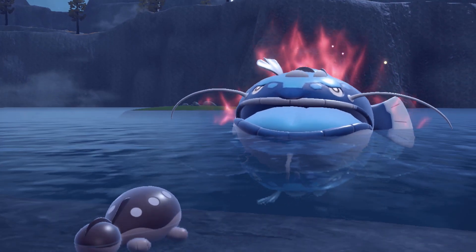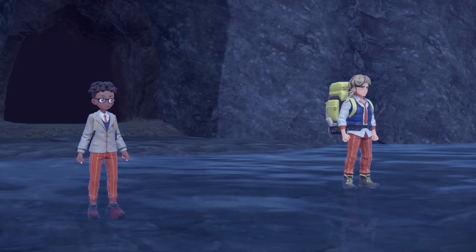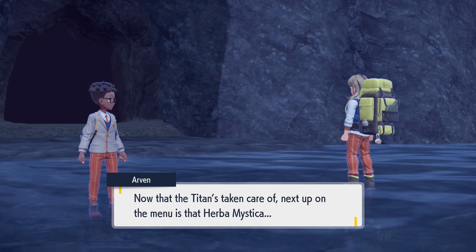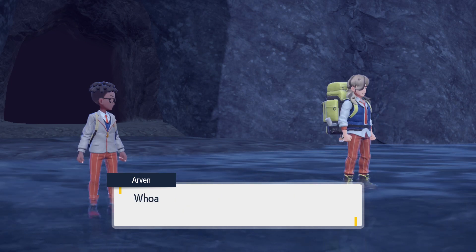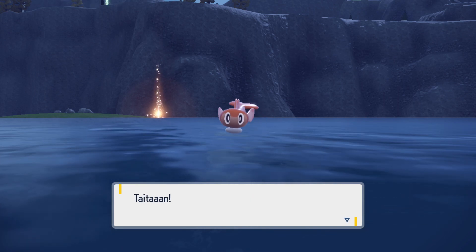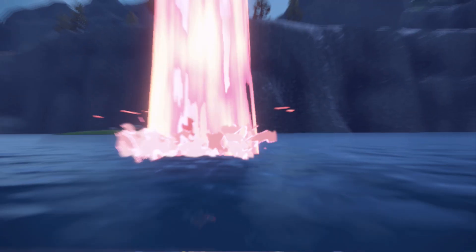Once you eventually do take down Dondozo, the battle ends, they shrink down and disappear as normal. Then it's time to go and collect the herb mystica — or at least that's what you'd think would happen, because the smaller of the two companion Pokemon is also in a state and has also eaten some of the herb mystica.